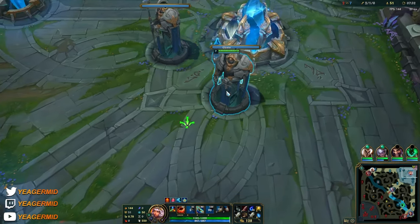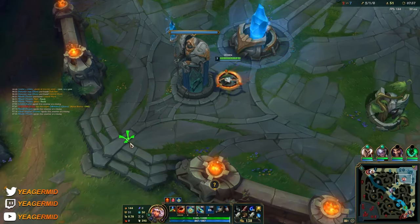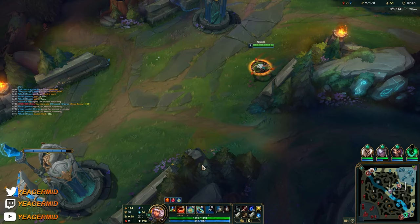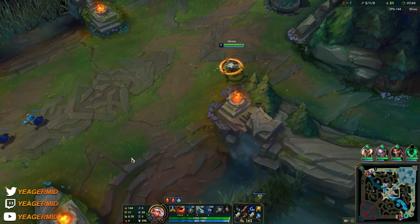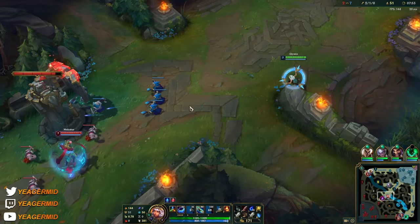Walk close to structures since you have the earth element — you can see you get that bonus movement speed when you walk close to it, and it drops when you walk away. This lets you get back to lane faster. If you're going to gank, pick up the river element because it's best for ganking and you also get bonus movement speed when walking through the river.